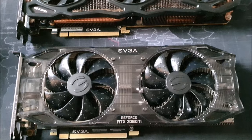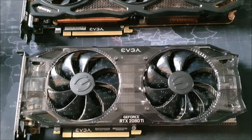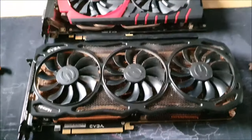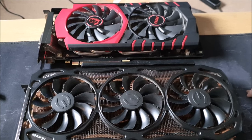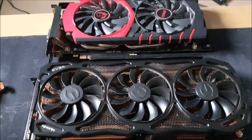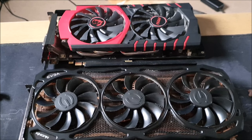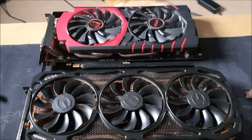Considering today's climate of the 3000 series shortage, scalping, and everyone buying them out, people are basically pushed to buy either a 1080 or 2080, or fall back to something with a bit more video memory like the 980, 980 Ti, or 1060s. These are the three top-performing cards of their respective times, so it's kind of expected for us to benchmark them.